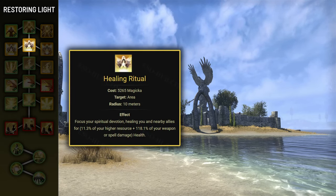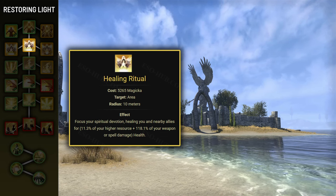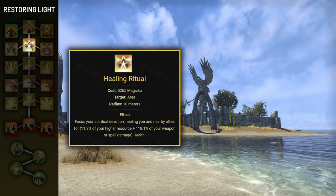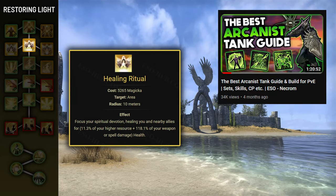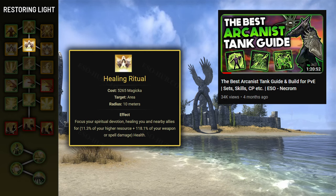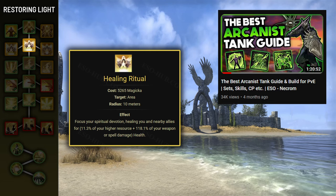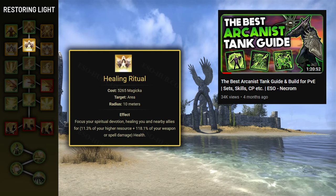The next ability in the skill line is Healing Ritual, and it's not very useful — I never ended up using it. However, I also ended up skipping similar abilities in my Arcanist tank guide, like Healing Beam, and later found some really niche situations where they were extremely useful. So I want to avoid making this mistake again and mention even those abilities I have never found useful, while I suspect they might have some niche use.